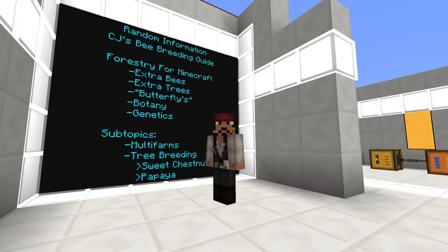Before we get started, let's take a look at the random information board. Captain Jack's Bee Breeding Guide is first on the list, and that is a 7-part tutorial series on how to breed bees — all the way from finding bees, to crossbreeding bees, to building alvearies, and genetics, and so on and so forth. It's a big guide, and if you want to know how the basics of the bee breeding situation goes, check out episodes 1 through 5 of that series.